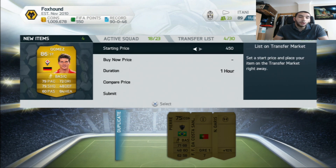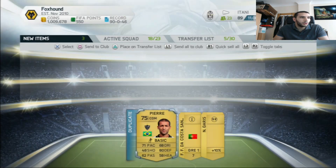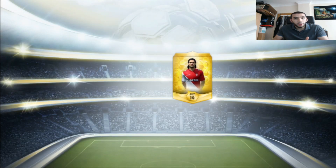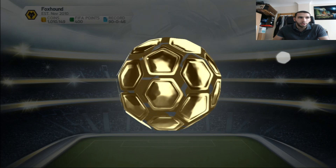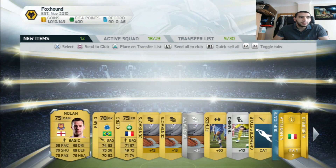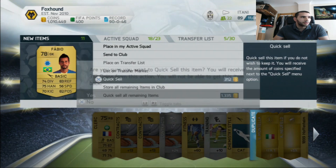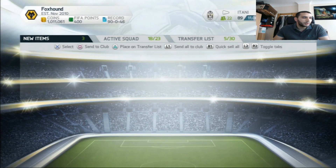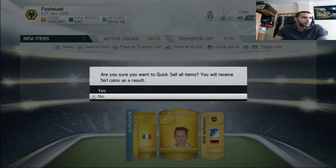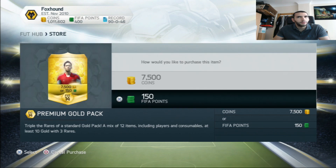I'll list him on the market because I already have him, and he already has 10 CAM anyway in my team, so there's no point. Let's discard and carry on. Here we go, let's see what we get in our third pack. That was an amazing pack - 86 overall. I can't imagine us getting anyone better than Mario Gomez, and there you go - third pack was complete and utter garbage. Discard everything, we get managers we don't need.